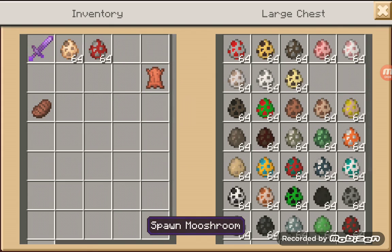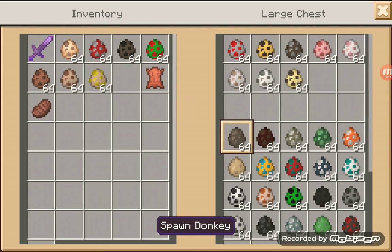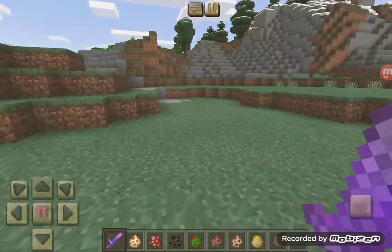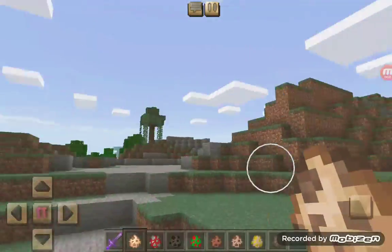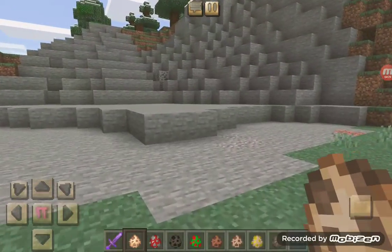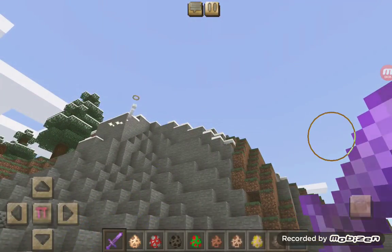Now we have a cat, a mooshroom, a bat, parrot, rabbit, llama, horse, and a donkey. The bat does work. Now we have a cat — it also has the same dead eyes. If you kill it, it doesn't say anything. The mooshroom does not do it, but the bat does.